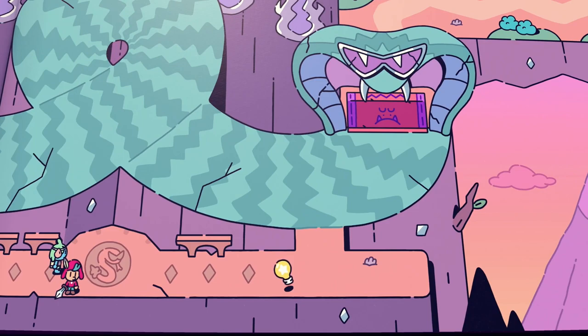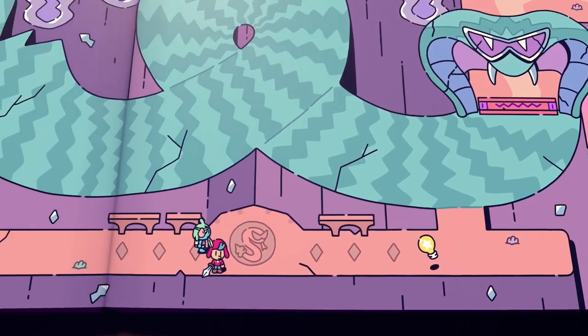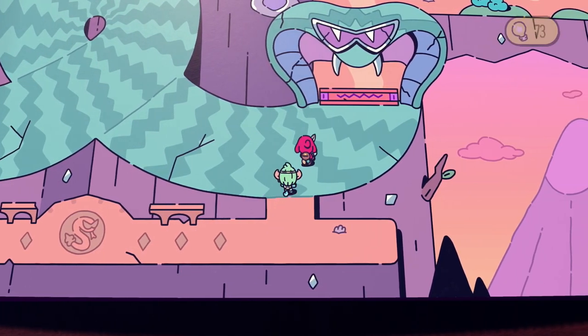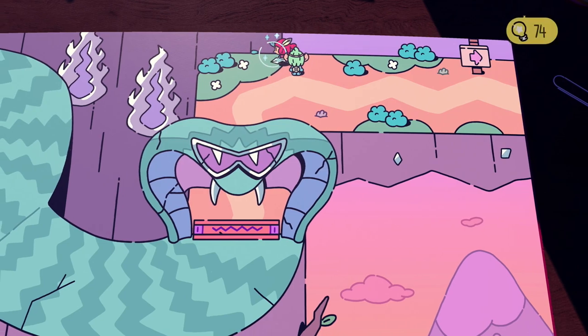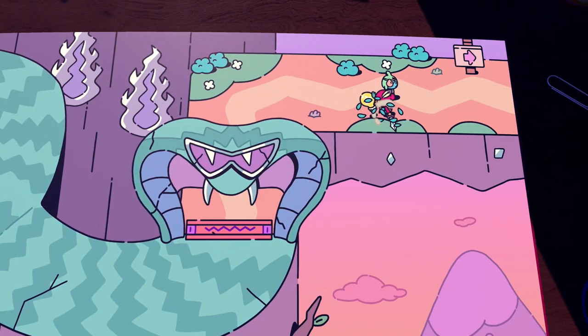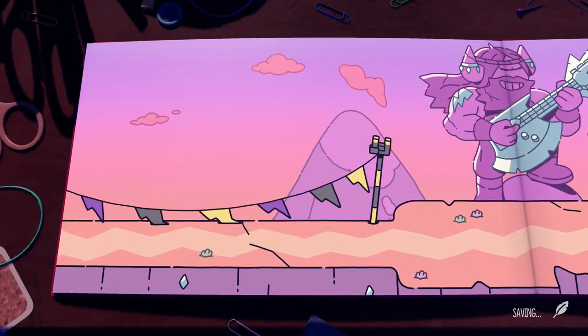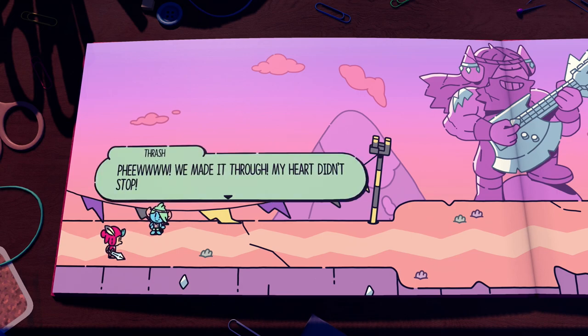Let's go Thrash! Thrash says: 'Sorry Jot, I'm just a wee bit nervous around snakes — quite embarrassing to be honest. I'll put this one down in the column of self-improvement goals.' Into the snake cave — oh, it's not a cave, it's just a snake gate. So far no secrets. 'Phew, we made it through — my heart didn't stop!' Good job little heart dude.